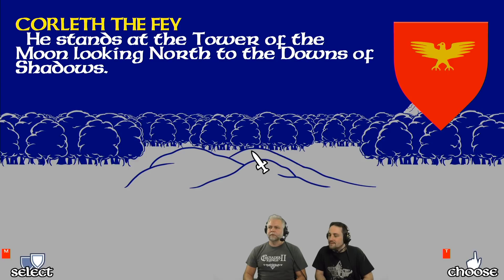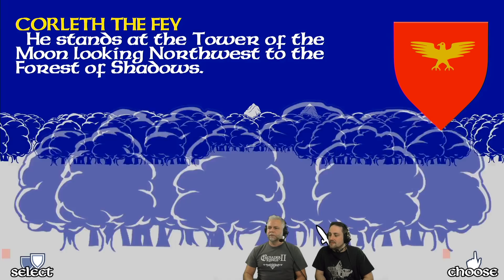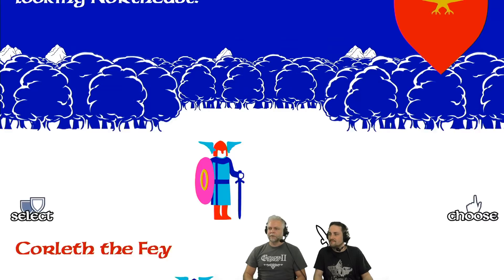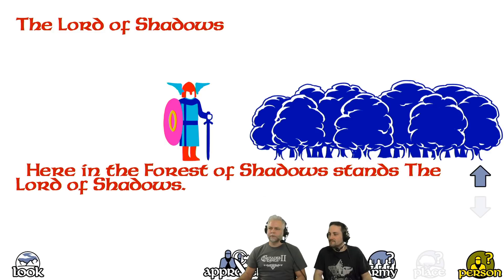I've always been fond of these recruitment mechanics. Here we have a fella — this is another elf. He's probably one of the best hidden characters in the game. How do you know he's an elf? I can tell by his color scheme — he's kind of greenish, whereas the human lords are yellowish. So now I walk forward, approach him, and convert him to my cause. So now he joined my army.